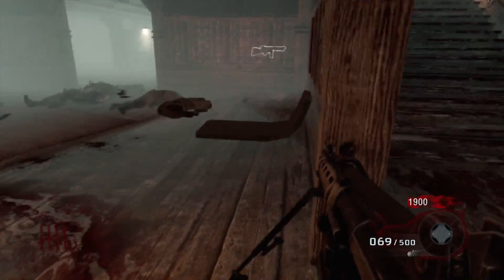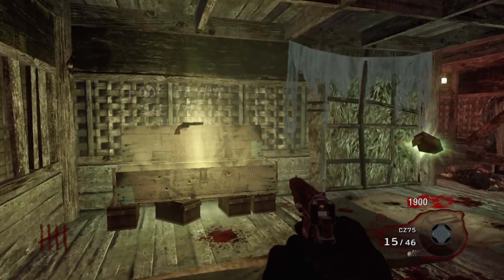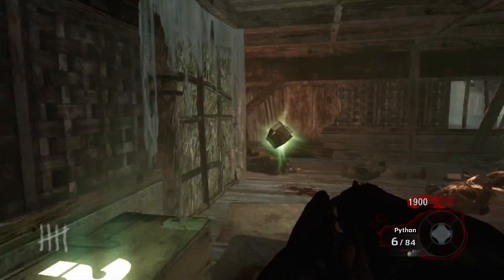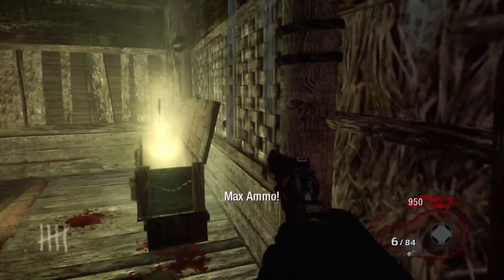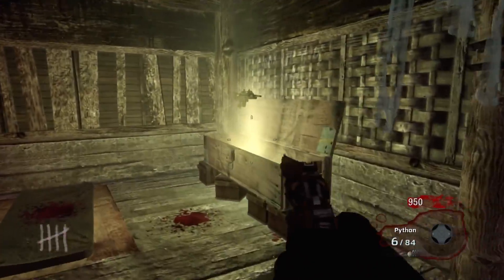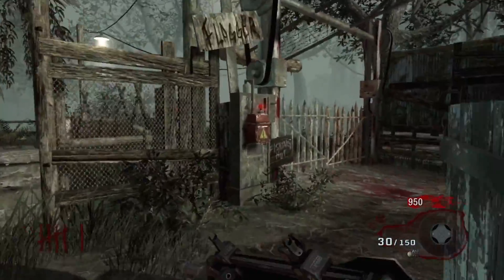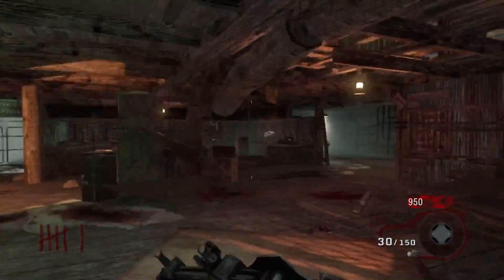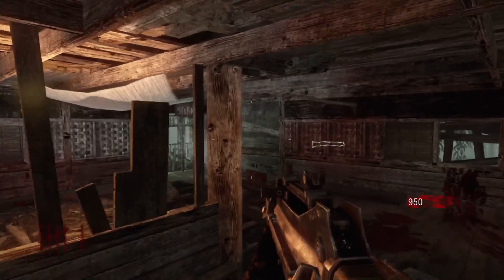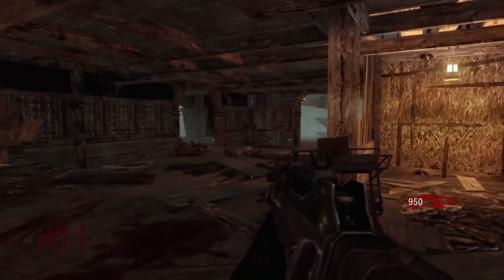Coming in at the number 5 spot is Shi No Numa. Since they remastered this in Zombies Chronicles it's known as a Division 9 facility, but back in World at War this map was definitely considered one of the scarier maps because of the creepy noises around the map — you can hear children laughing at certain points, which is always scary.